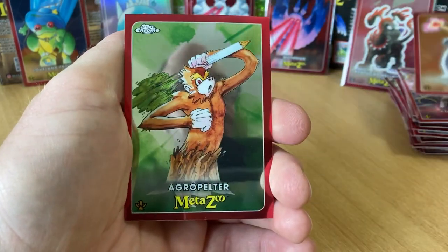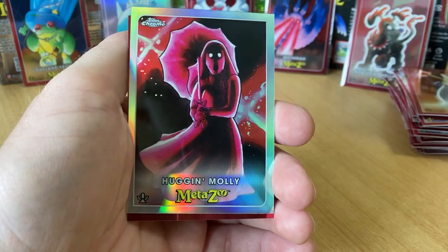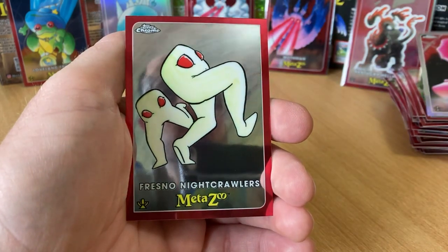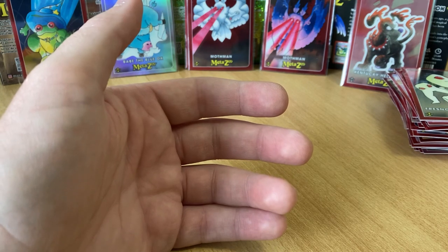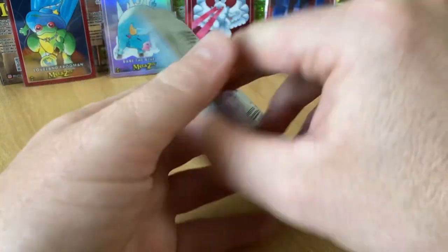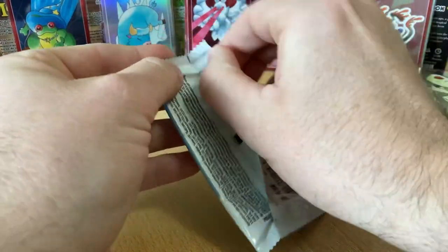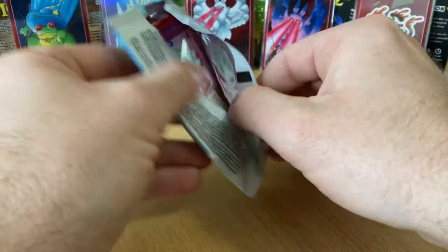Lava Bear. Agro Pelter. Hug and Molly, very nice. And Fresno Nightcrawlers. We're still looking for that serial numbered hit. So you can say yeah, I got Mothman, I got a blue chrome Babe. But those serial numbered cards are hard to find, I'm telling you.